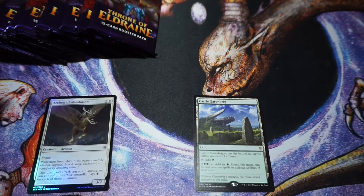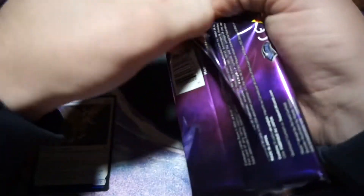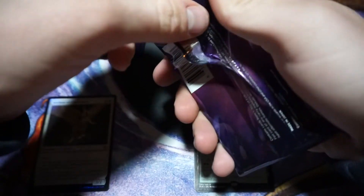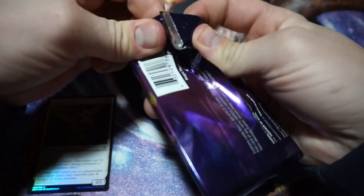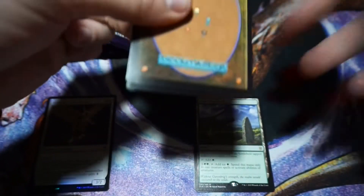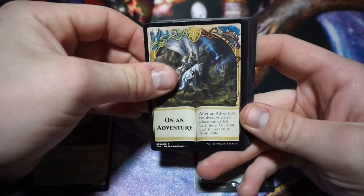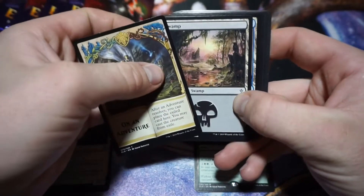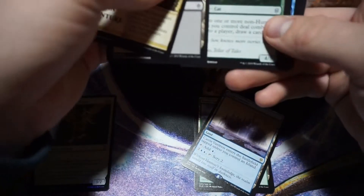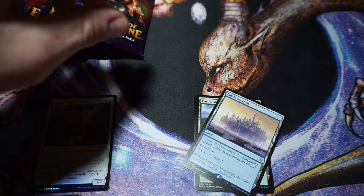I'm in a different location right now and I'm trying to find the best way that looks good on camera. I'm still experimenting with the camera angle, so bear with me. You can see the cards pretty well. We got a Swamp and the other color castle — Castle Vantress — which enters the battlefield tapped unless you control an Island.